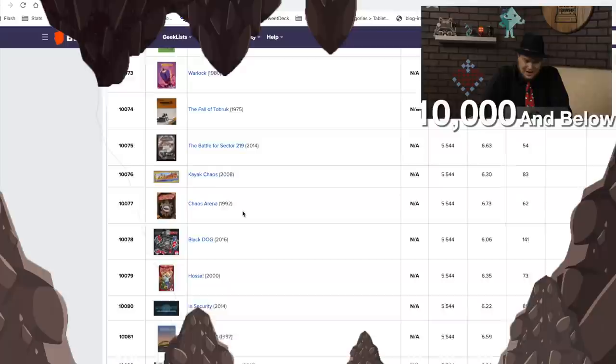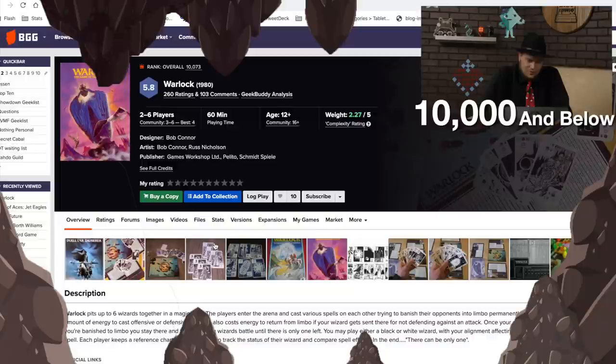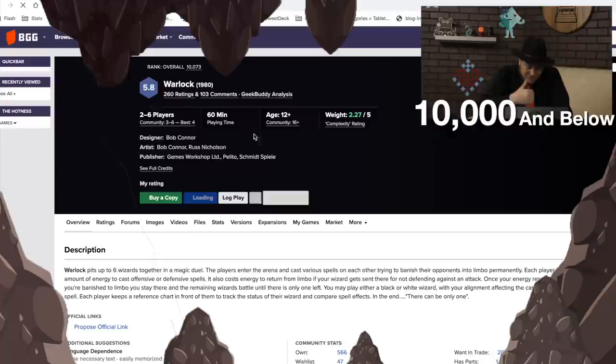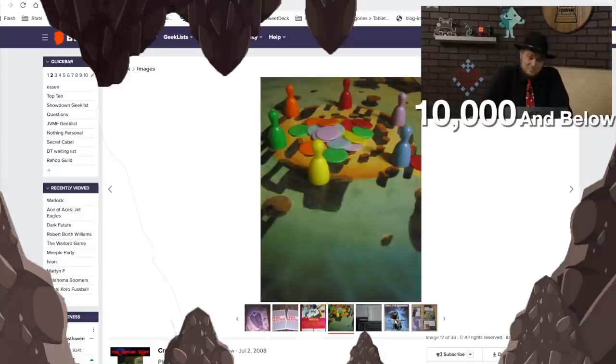Warlock from 1980 has 260 rankings — we've got to take a quick look. Talk about a product of the times — look at those cards. This was published by Games Workshop at one point. Here's a nicer looking picture — just chips and a thing in the middle, and they're at Stonehenge. Then The Battle for Sector 219.